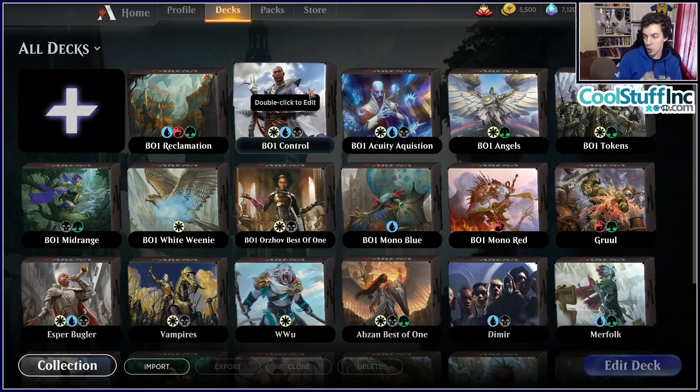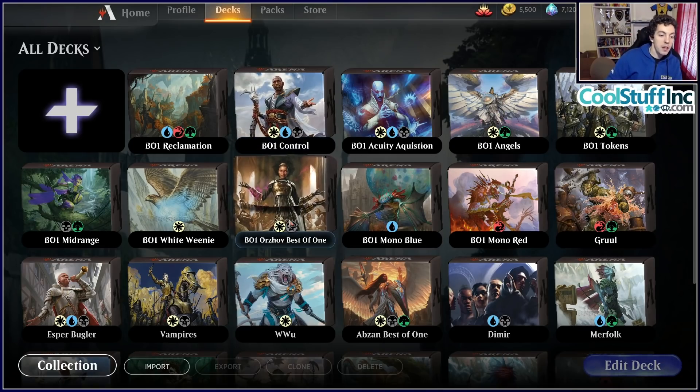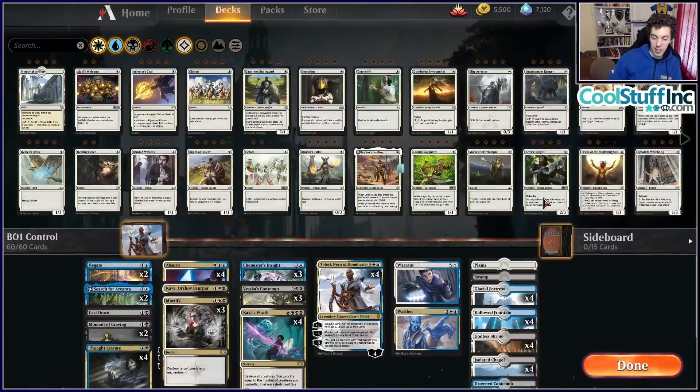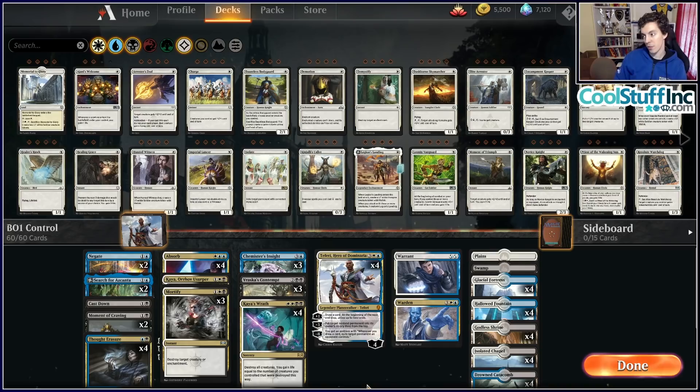I don't expect the Temur Reclamation deck to be too much of a factor, but it could be — it's pretty good against Esper. The problem is the Shocks it needs to beat Mono Red and Mono White make the Esper matchup worse. It's a dark horse deck. So our tier summary: Tier 1 is Mono Red, Mono White, Esper Control. Tier 2 is Mono Blue, Temur Reclamation, Golgari Midrange.